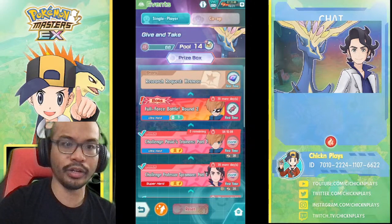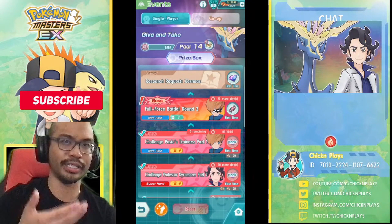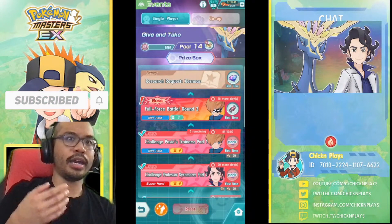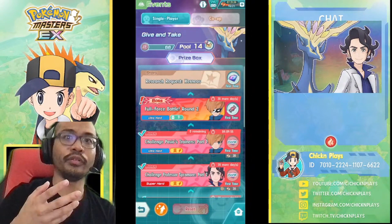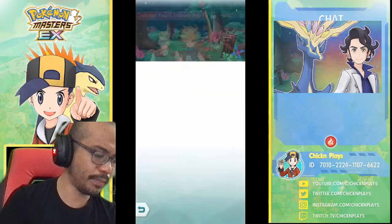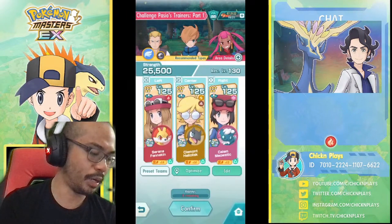This is going to be another event where we're going to obtain Xerneas. You obtain it by doing these battles, and by doing these battles you want to obtain a lot of these tokens. These are some of the sync pairs that give you a multiplier on top of the bonus.